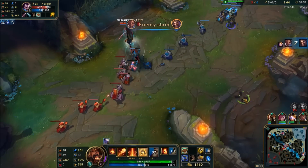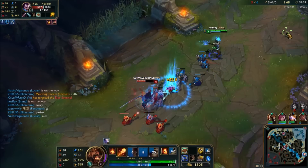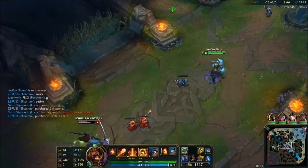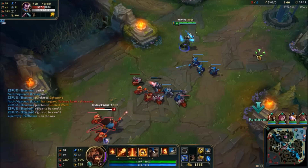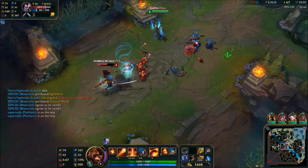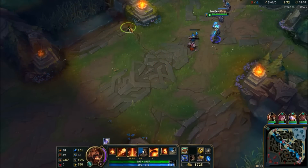He's definitely going to be crying for ganks now. Hopefully Hecarim won't come, not with my ult up anyway. I'll just get an E off him because he's jumping around quite a lot. That bounced to him. He must be pretty tilted about now. If he comes for this farm he should be dead — just out of my range. Hecarim's below me; he's going to come from behind. I'm going to hang around for 10 seconds because Yasuo is so behind that I should be able to get a double kill.